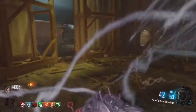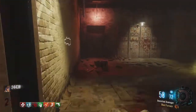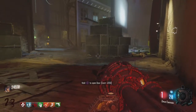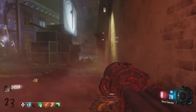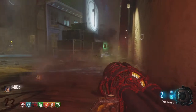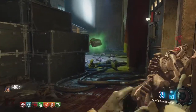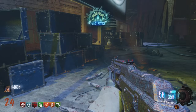Now for the perks, you would of course want Juggernog, and also Widow's Wine would be very helpful — just so when you get into a sticky situation, you can get hit with the Widow's Wine and then use your Thunder Gun or your Ray Gun Mark II to get your Widow's Wine grenades back through the drops, or just slow down the zombies so you can kill them. Another perk you'd also need if you're playing solo is Quick Revive, just so you can go down and still get right back up.